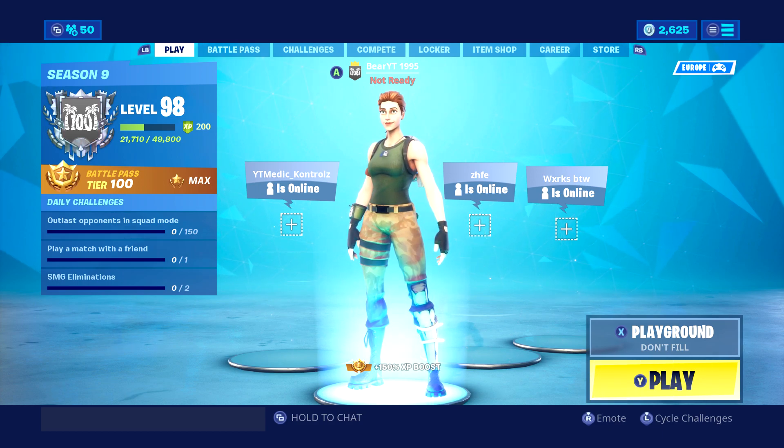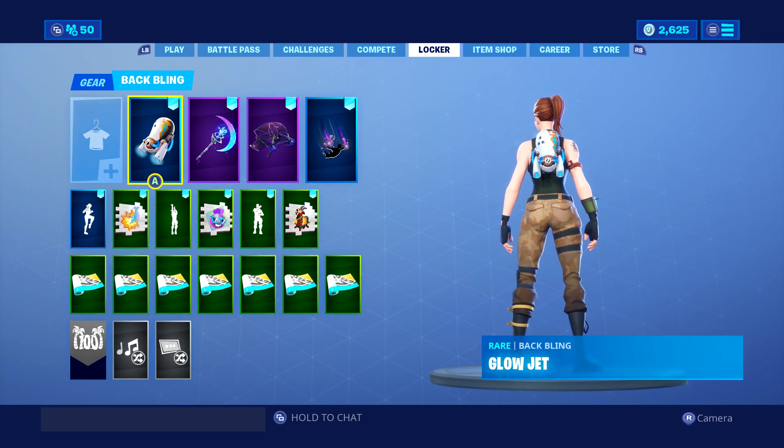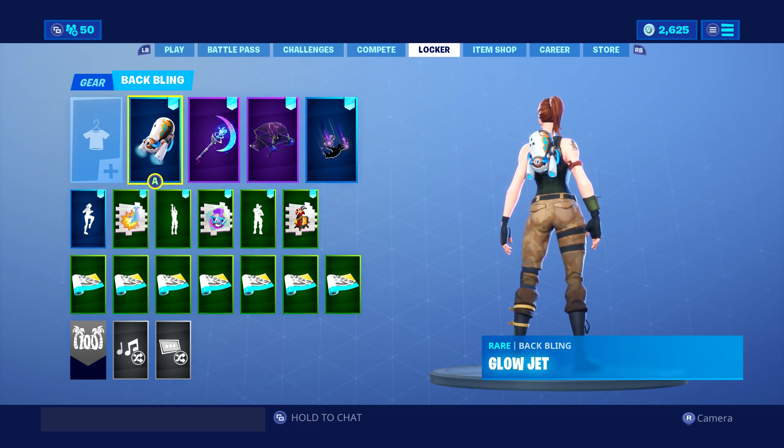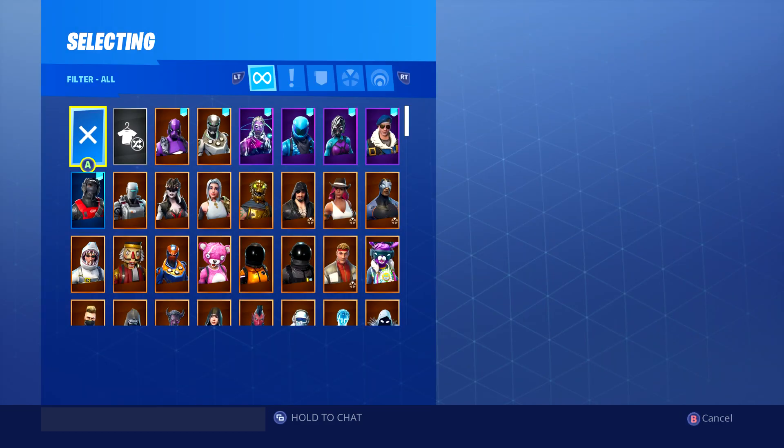What is happening guys, this is Bo's Bat with another 4-minute video. We are going to be showcasing the brand new Glow Jet Bat Bling with 335 outfits. My creator code is B3AR Burr — if you're new to this YouTube channel make sure you hit that subscribe button and turn that notification bell on. Let's move on with this showcase.